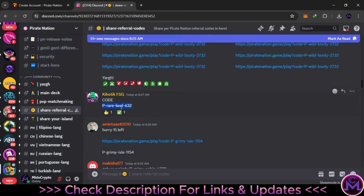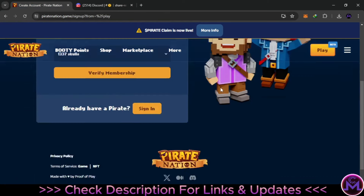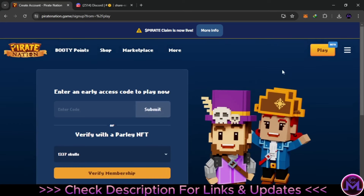I don't have a referral code because it requires certain things, but you can get one from other people. This is what you copy, for example, but it has limits so try to find a new one. Copy this code and save it in a safe place — if you log out you'll need it to log in again. When you get this code, put it in the area and submit. This is how you get early access to the game.